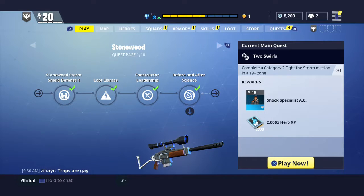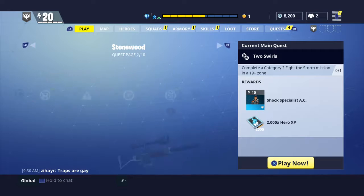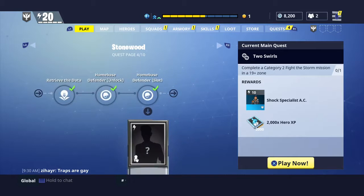You upgrade the Storm Shield to unlock more areas throughout the game and throughout each map. Along with that you get more quests, so as you expand your quest pages you can see you come up to Storm Shield Defense two, which then unlocks more areas on the map and allows you to do the next steps in the quest line.